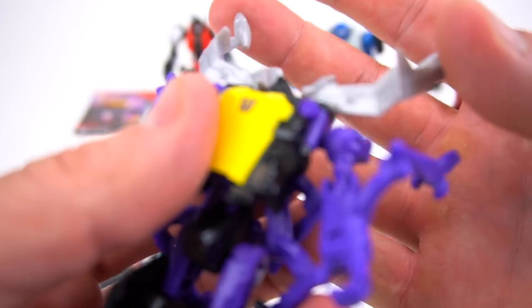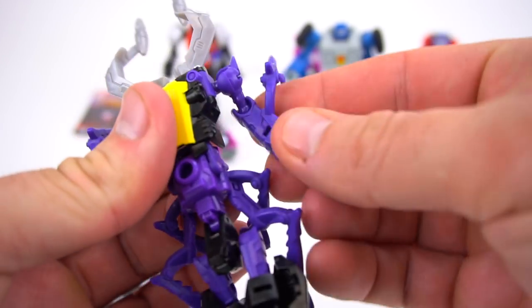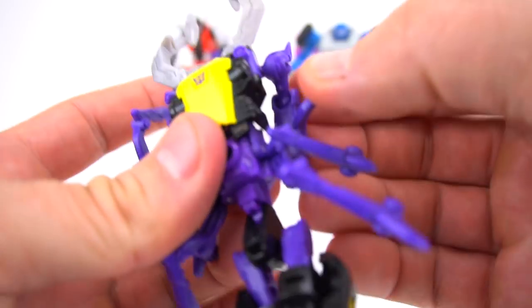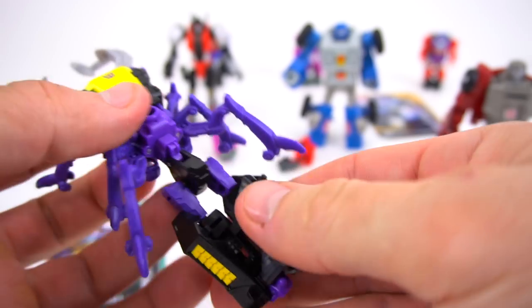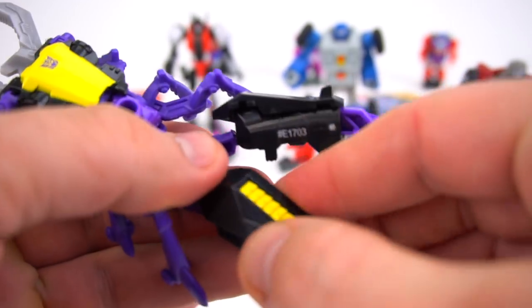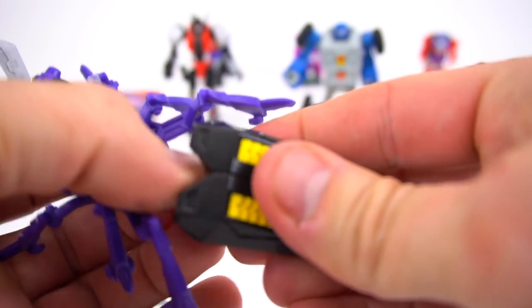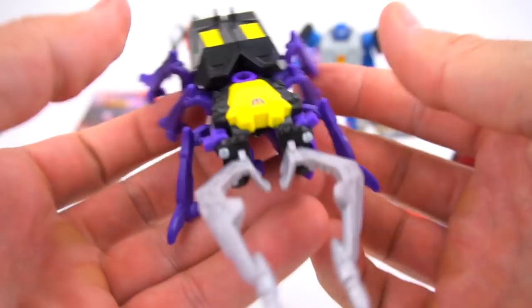Let's transform him. Close this up, lift his body up, attach his arms — actually lift these legs up first. When he transforms he looks really cool in Insecticon mode. Take his legs, flip his feet, pivot these shin pieces, click these together, then rotate this up — boom — just like that.